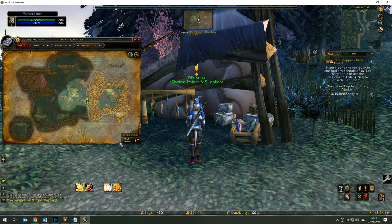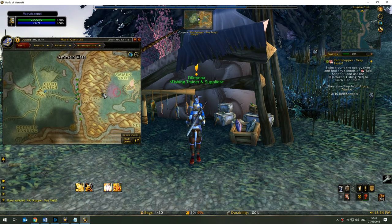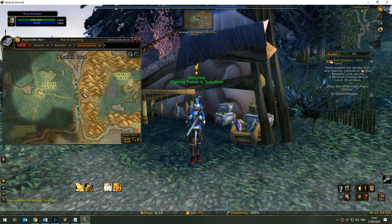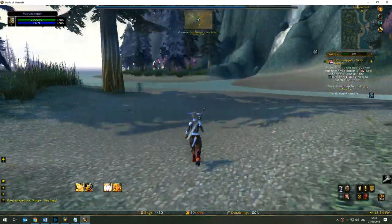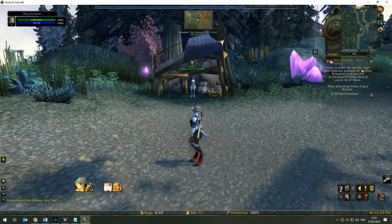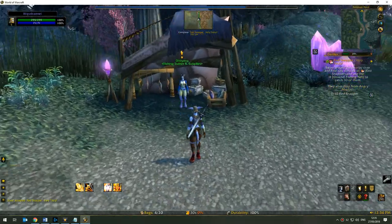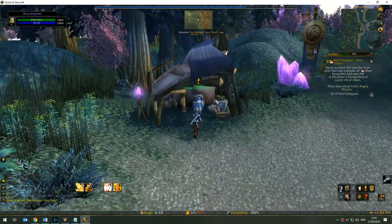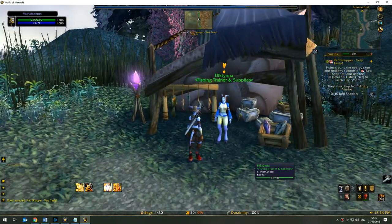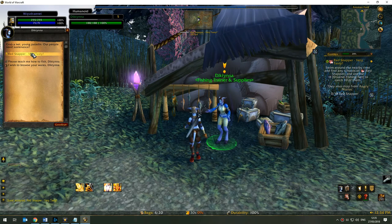Red Snapper Very Tasty is a quest offered by Dictina, who is the fishing trainer and supplier found on the crossing between Armandvale and Azure Watch — just on that little pathway between those two islands of land, hiding underneath a tent as you're coming through. Sometimes the yellow exclamation mark isn't always obvious, but if you right-click on her you can accept the quest Red Snapper Very Tasty.